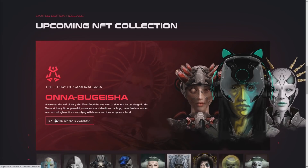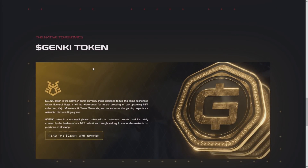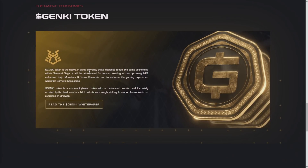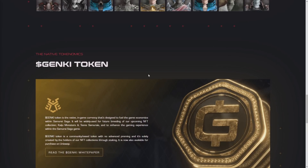The upcoming NFT collection will be available to mint in about one day and 20 hours. The Genki token is the native in-game currency designed to fuel the game economics within Samurai Saga. It will be widely used for future breeding of upcoming NFT collections — KG Monsters and Teen Samurai — and to enhance the gaming experience. Genki is a community-based token with no advanced permitting, created solely by holders through staking, and is now also available to purchase on Yomi.